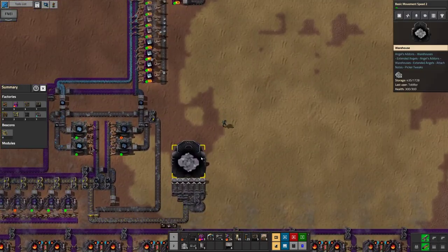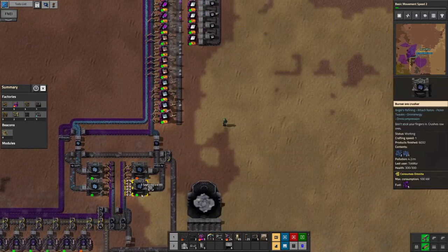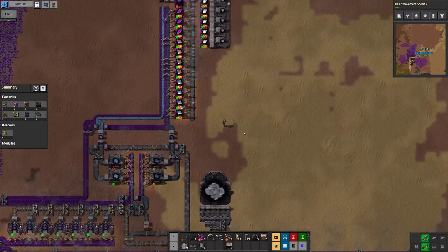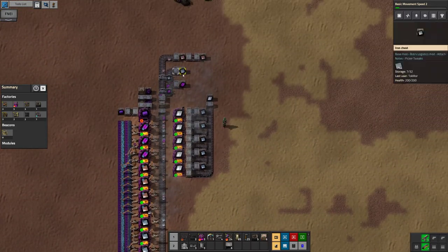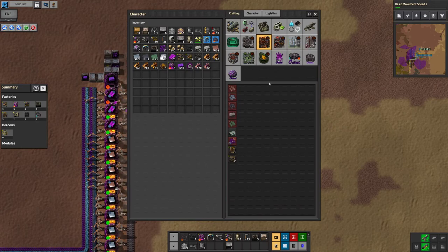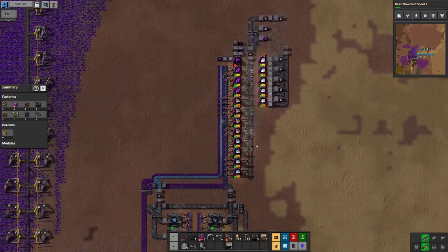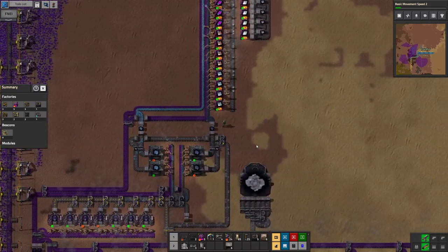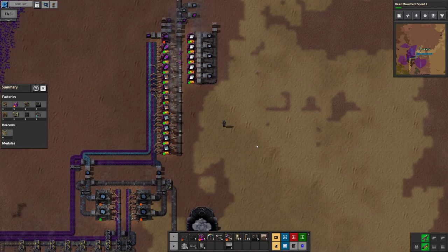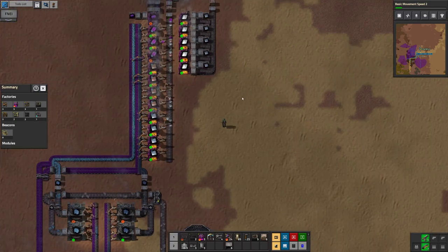Yeah, that was an oopsie. Oh well, no harm no foul. We found it before we ran into omnicium problems. Likely won't run into copper problems anytime soon. I have one, I need three. Yeah, I'm afraid today is going to be a whole lot of waiting. I would prefer to actually build something, but we can't get the materials.